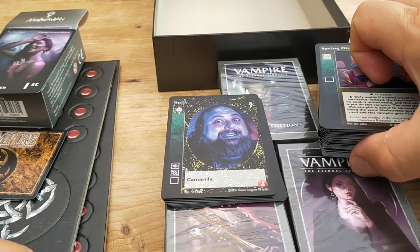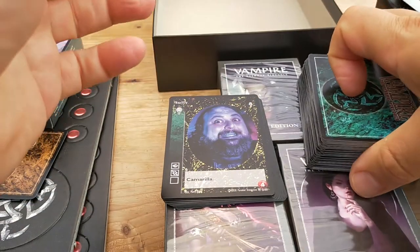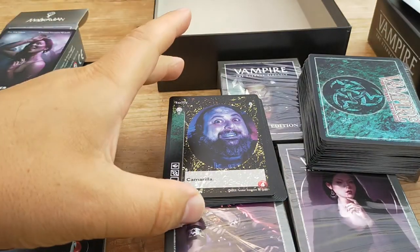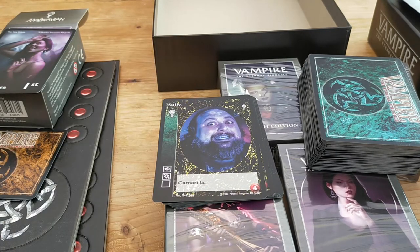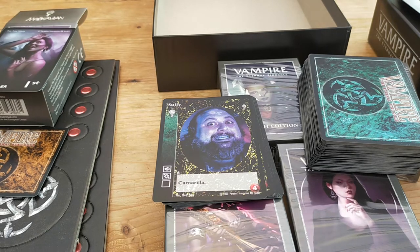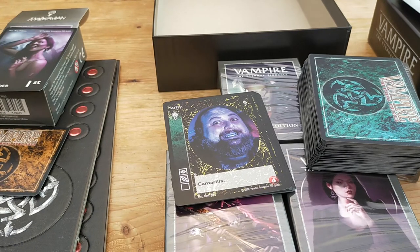The card quality — decent thickness, decent feel — but I wouldn't play this without sleeves. My sleeve obsession came about from playing Magic the Gathering back in the fourth edition era. This game was always on my radar. It initially was called Jihad, I believe, and then a year later they renamed it to The Eternal Struggle. At that stage there suddenly seemed to be a load of really cheap boosters in the bargain bucket at my local game store, so I was really tempted to get into it, but I never quite did.